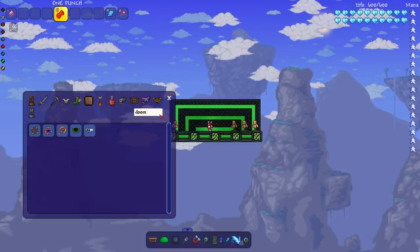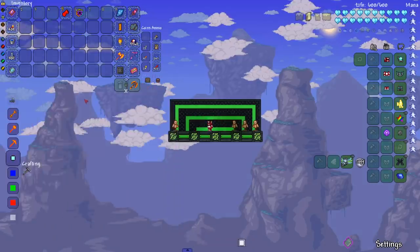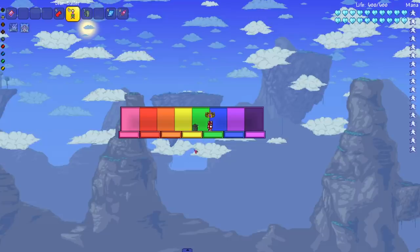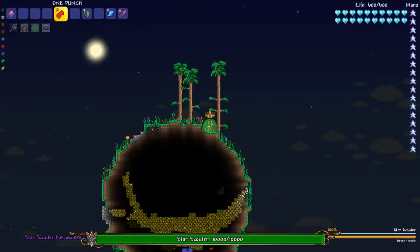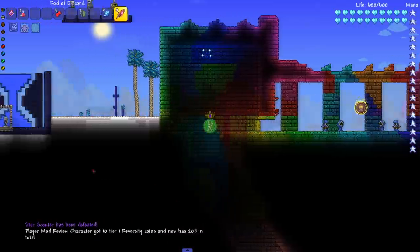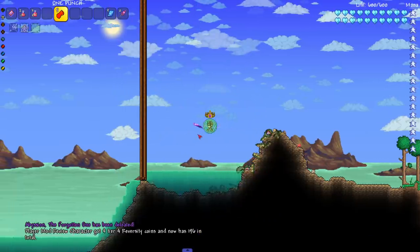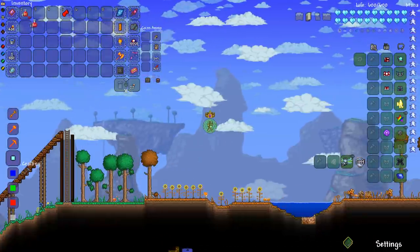Now for Thorium mod bosses. I want to test Abyssion because he has multiple phases with super high defense. Let's start with the Star Caller — I'm interested because it has multiple phases where it stops, sits there, and you have to kill monsters from it. But nope, no multiple phases this time. So Abyssion probably won't have multiple phases either. He's enraged out here — he did instantly die but showed a little resistance, you could see his forms change for a second. He might be worth testing more in a future video.